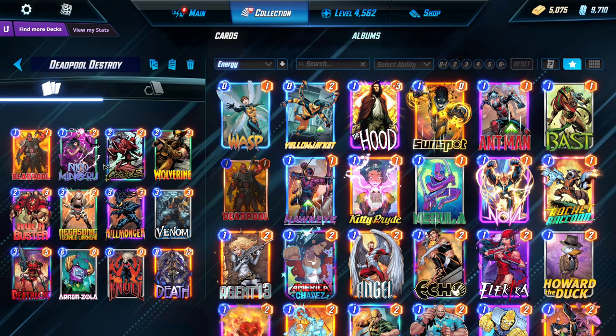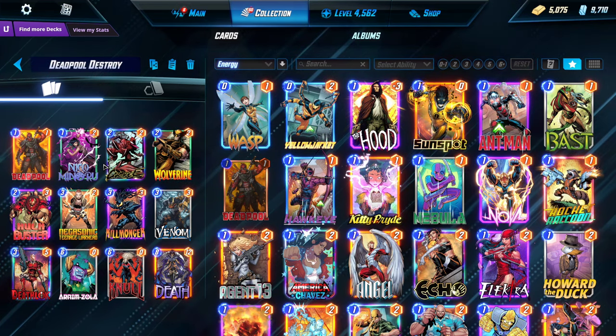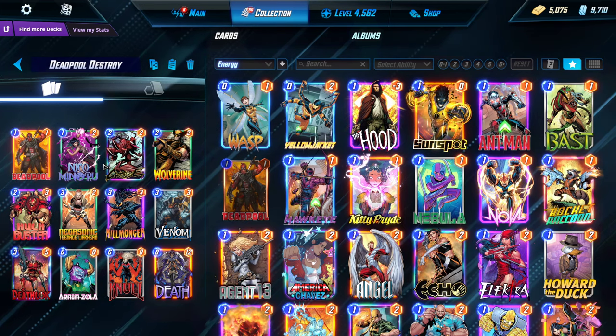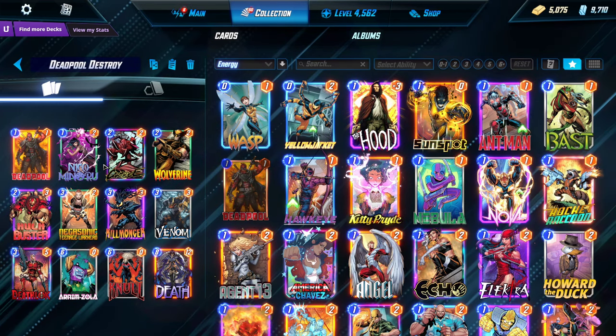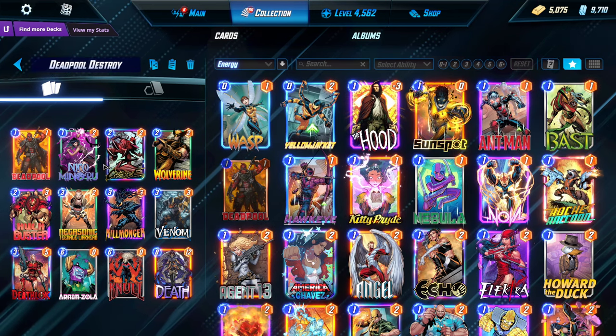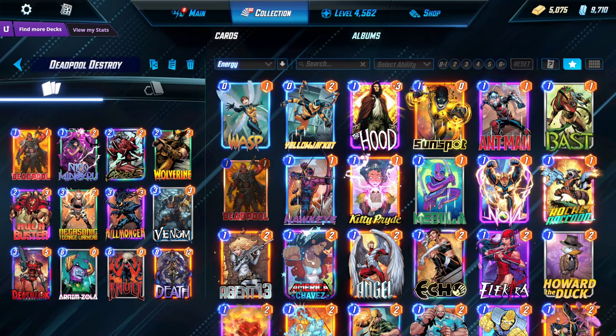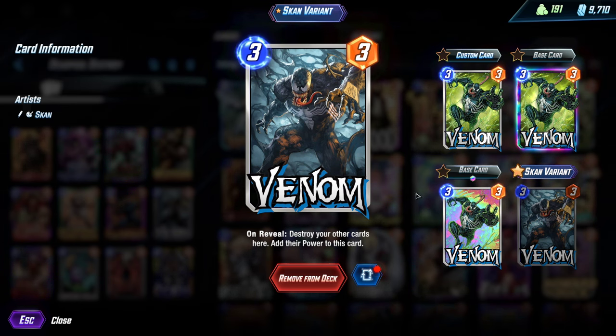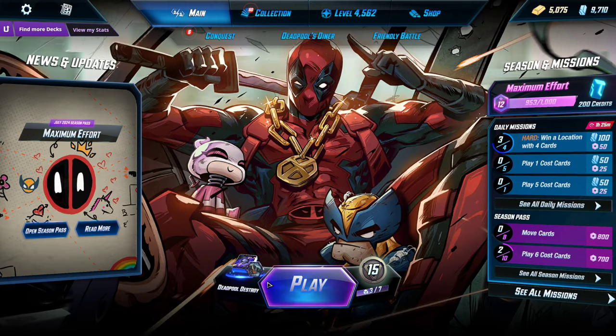But we've got Deadpool, Niko, Carnage, Wolverine, Hulkbuster, Negasonic — that's who I swapped in instead — Killmonger, Venom, Deathlock, Arnim Zola, Null, and Death. I just recently got this Venom style skin variant and it looks beautiful, I love it. But anyways, we're going to go into a few matches, just chill, do a little bit of a let's play, and then kind of go from there.